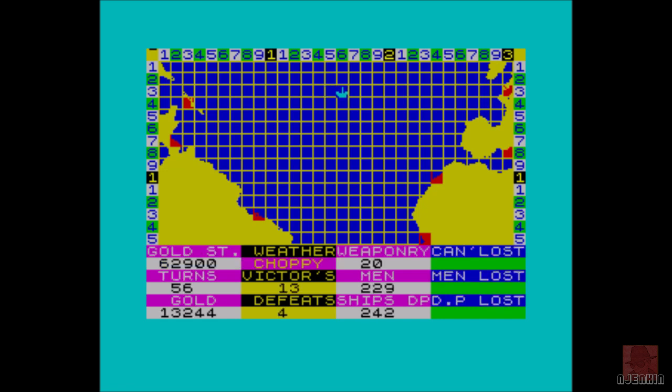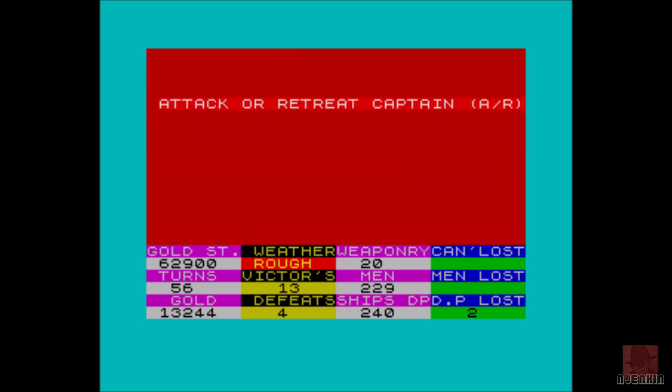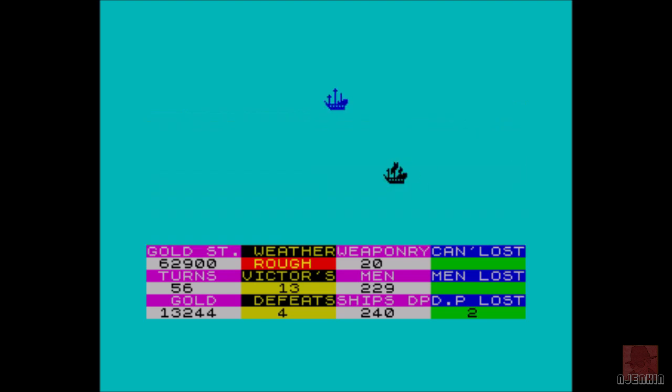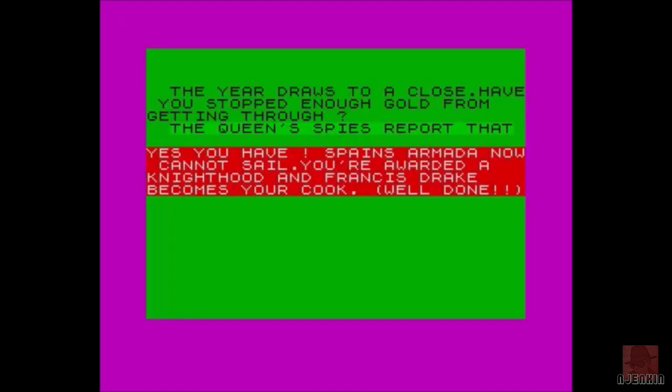We've got over 60,000 gold — we've made our total. It was 50 or 60. We could take this troop ship — not a poop ship! Although there is a poop deck, so maybe that's on a poop ship. Just survived this and we should be there to win the game. There's a great game over sequence — I think it's just some text actually. That's sunk — goodbye, fellas. 59 turns, one left. Here we go — stand by your beds! Have we won? The year draws to a close. The queen's spies report that yes, you have stopped enough gold from getting through. Spain's Armada now cannot sail. You're awarded a knighthood — and Francis Drake becomes your cook! Well done! Hooray, we've won!